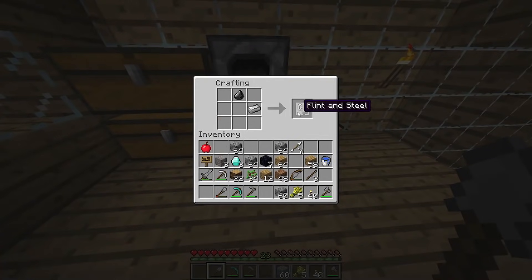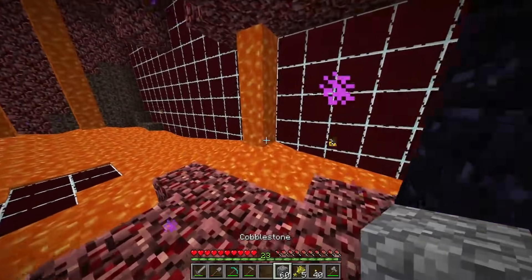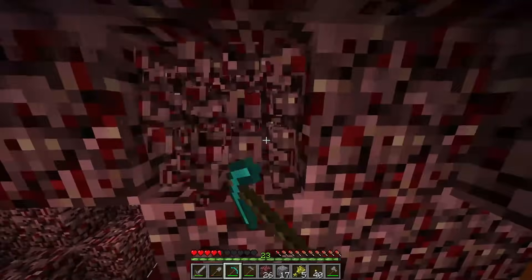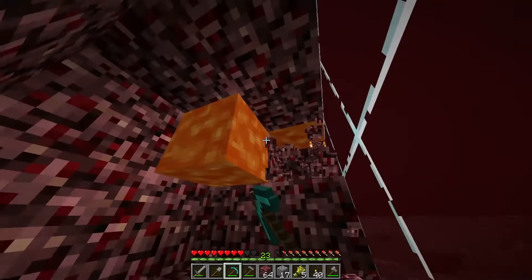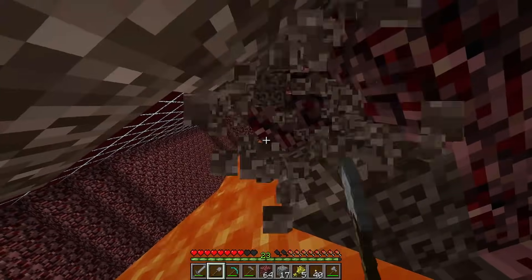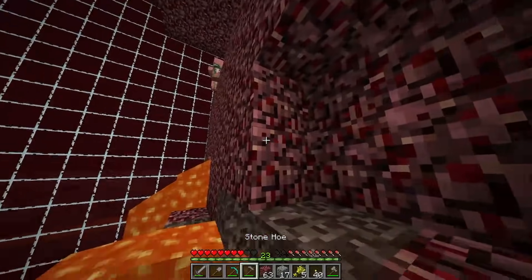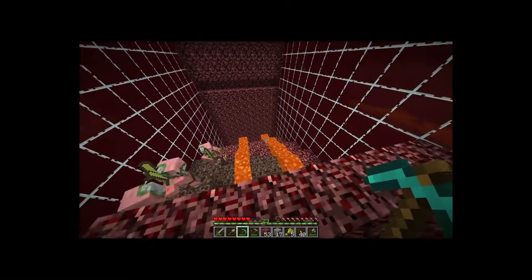I quickly went home to grab flint and steel, crafted it, went down, and lit the portal. I finally arrived in the nether — and then I realized the nether was also inside of an ant farm, which was very, very cool. The main goal was to explore the nether and see what was in store. While exploring there were a lot of dangerous lava pools that almost killed me. Not to mention the dangerous piglins. I hadn't played this version of Minecraft in ages, so seeing these mobs again was cool. RIP to the mobs no longer in the game.